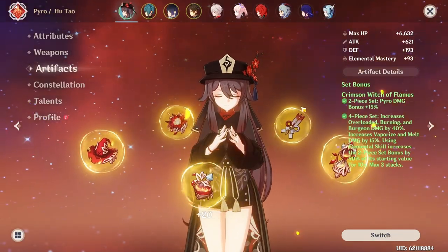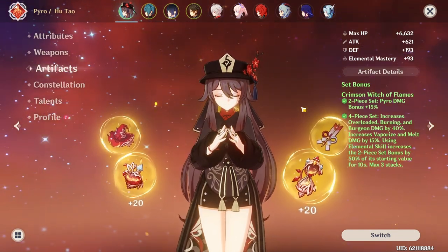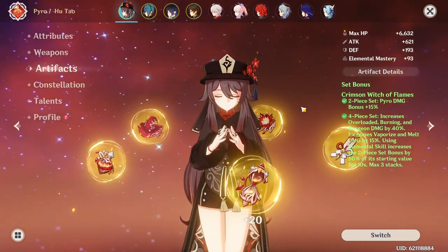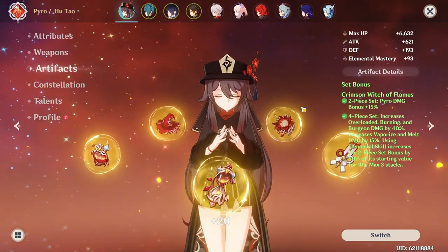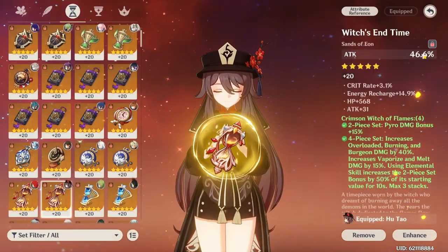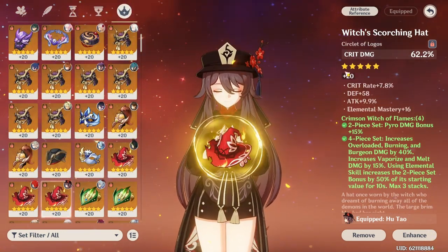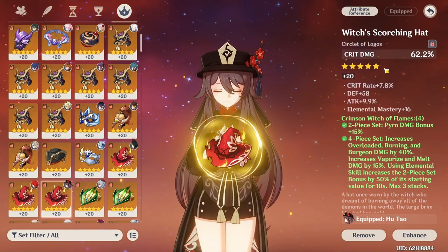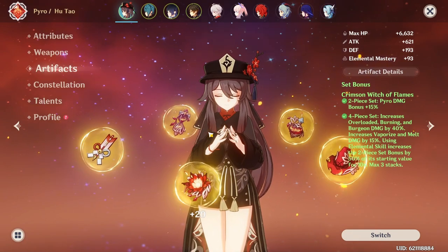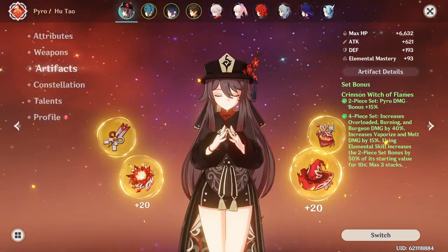For stat priorities: HP percent first since she scales off HP which also boosts her attack, then crit rate and crit damage, then elemental mastery. For main stats: attack percent sands, pyro damage bonus goblet, and whichever crit stat you need more of — crit rate or crit damage. Consider all those substats in your build because she does scale off HP.